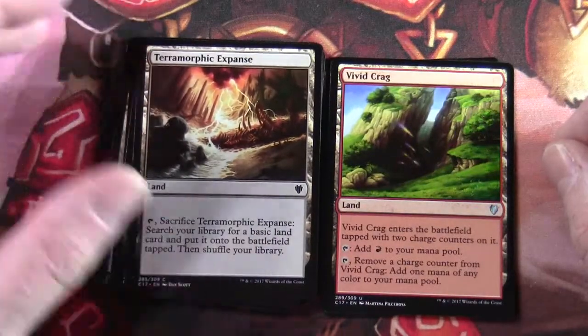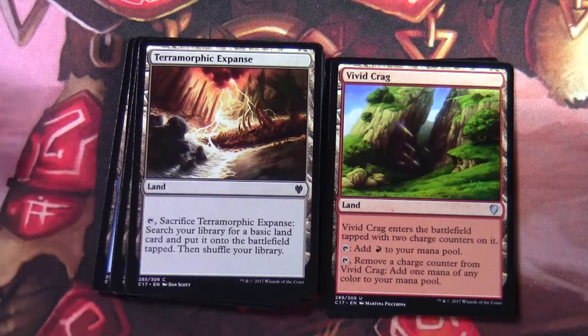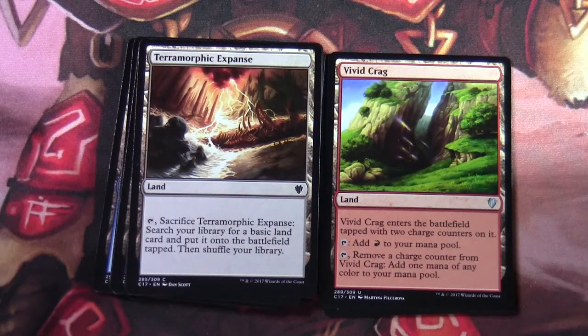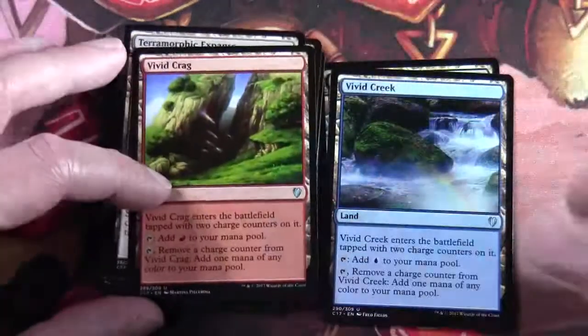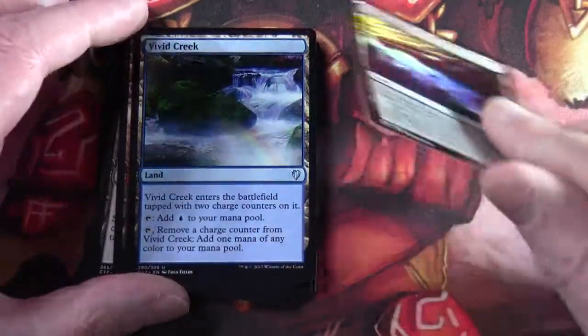We've got Vivid Crag — enters tapped with two charge counters, taps for red mana, and you can remove a charge counter to add one mana of any colour. You're going to see certain utility lands consistently crop up in Commander products and the vivid lands are a good example. We've also got Vivid Creek, the blue vivid land, and Vivid Marsh, the black vivid land.